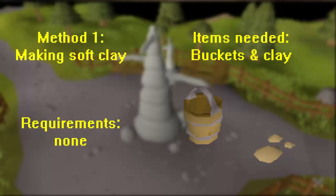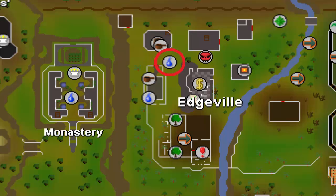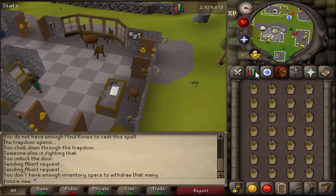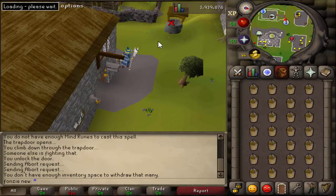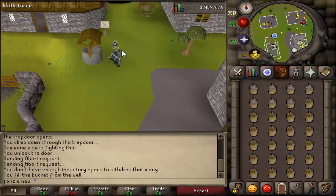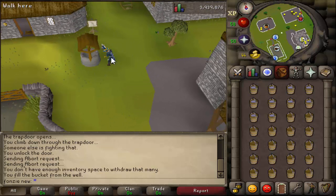To start the video off we're gonna be making soft clay. You don't have any requirements for this - all you need are some buckets and some clay. On screen you can see I'm filling buckets at Edgeville. I do this here because the water source is nearest to a bank. You can also buy buckets of water from the Grand Exchange but that will cost you some profit.